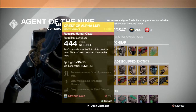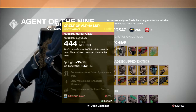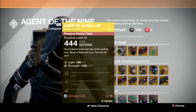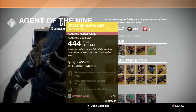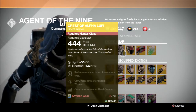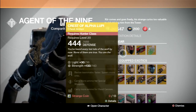Crest of Alpha Lupi — this is for the Hunter class. Revive teammates faster, spawn more orbs, carry more special and carry more ammo for hand cannons. It's actually got a decent stat roll for Strength at 143. Reviving teammates faster I feel like will be beneficial for group play, whether it's 2v2, 3v3, or running strikes.